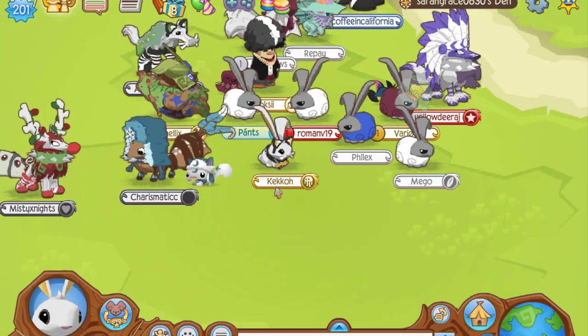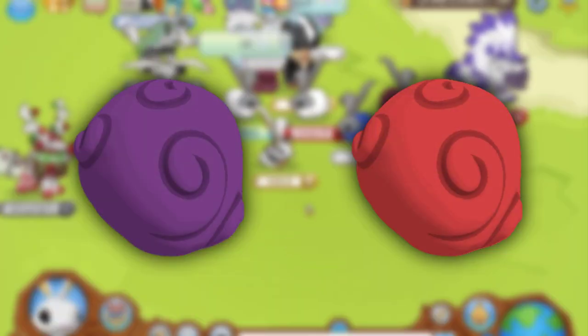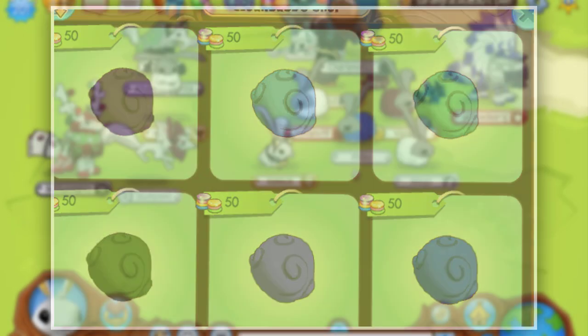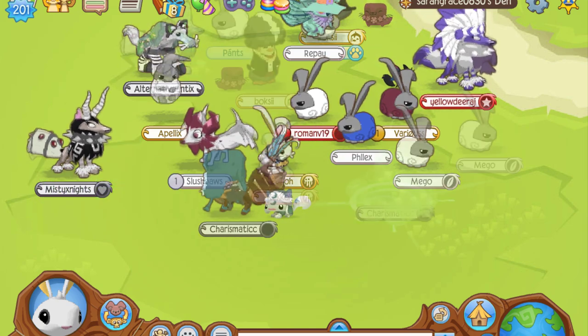A couple were distributed, including the purple one, the red one, and now the blue one — and there are also a couple other colors which I'll put on screen now. The rest of them are still owned by Sage Jamah. However, the purple and red ones are banned or just on some sort of storage account hidden somewhere.